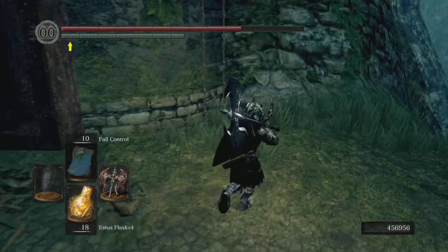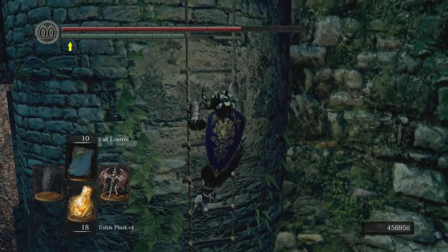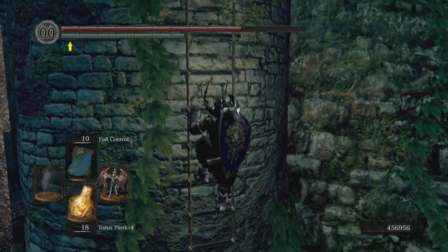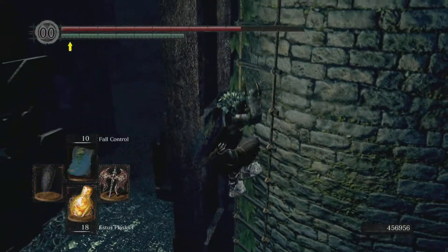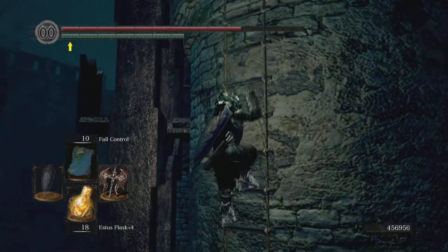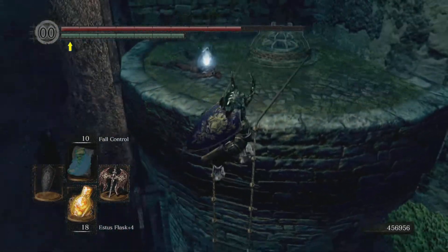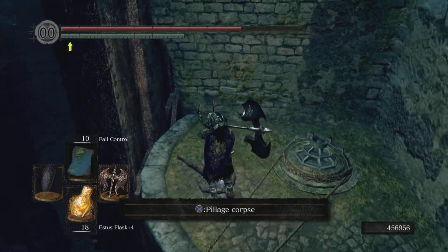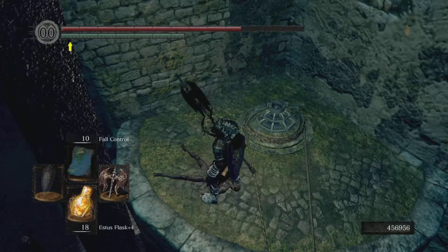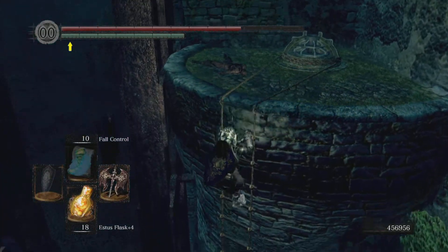Pretty sure there's one more item around here — oh there's a ladder! It's a pretty long ladder. We got the Red Tearstone Ring, which we'll need for the platinum, so it's lucky we actually came here.